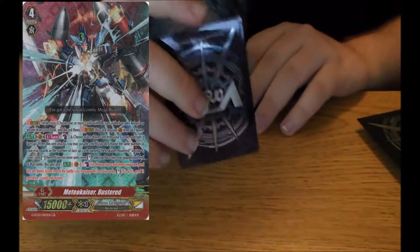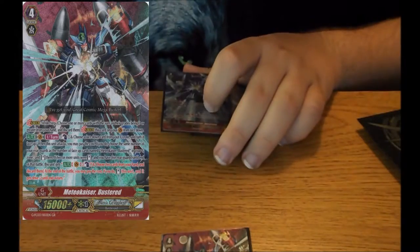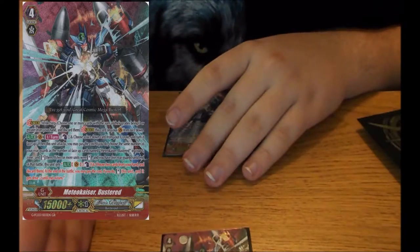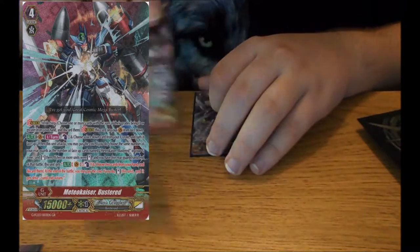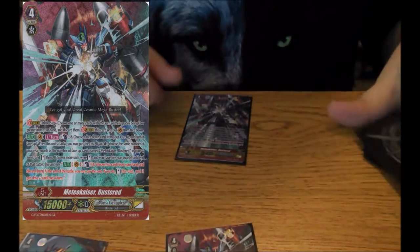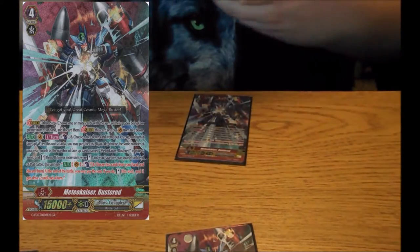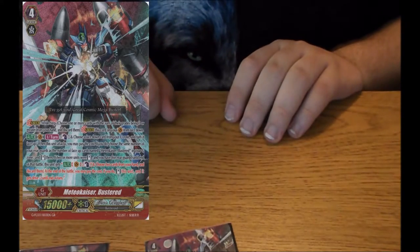So essentially you can even do this on first turn. You ride Buster, flip Buster — now your rearguards have already attacked — you stand up one row, attack. Next turn you now have 2 Busters in the G zone; ride Buster, choose another G unit like a G guard, stand 2 units, stand Buster. Or you can just flip another Buster, stand 3 rears, and stand Buster. So Buster provides power to the deck and is used on a lot of big plays.